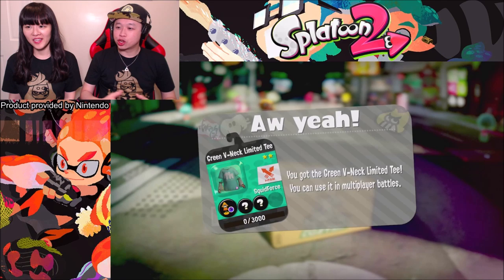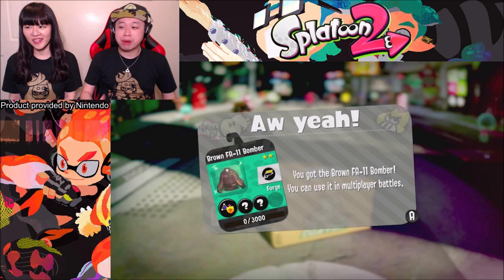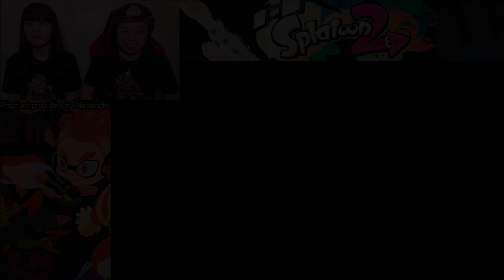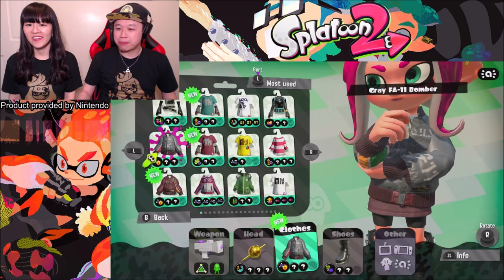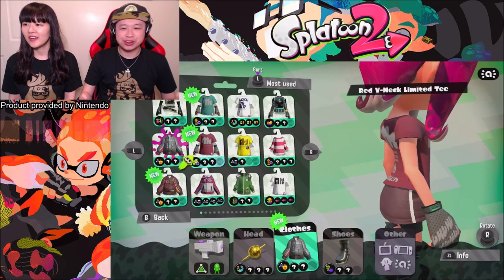You got the red V-neck limited tee, the green V-neck limited tee, the brown FA-11 bomber, and the gray FA-11 bomber. So you get two V-neck tees and two bomber jackets — formerly Japan-exclusive. Evelyn's already donning one of the bomber jackets. It's labeled as 'new' in your catalog clothing right away, so pick whichever meets your fancy and deck out for your private battles.